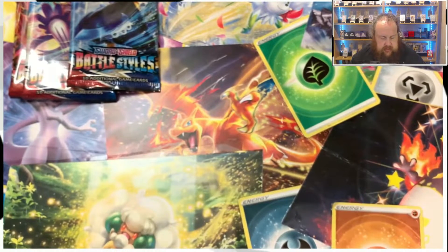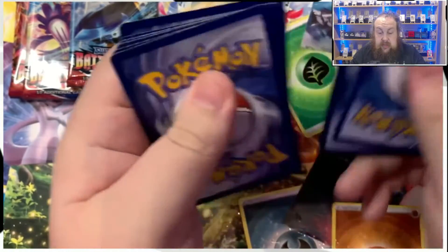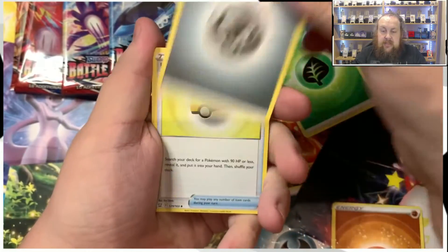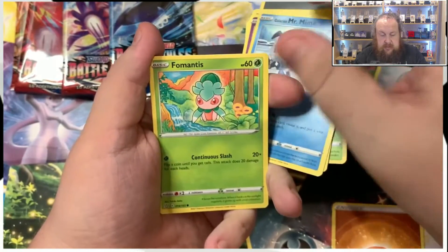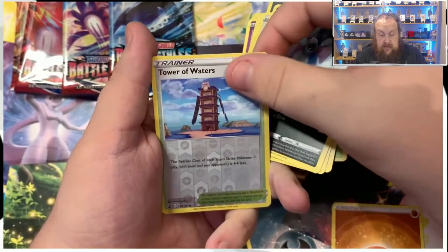So far we've not really had anything. That's one, two, three, and four — halfway through. Pack five: Metal Energy, Level Ball, Spewpa, Whimsicott, Ralts, Galarian Moltres, Mienfoo, Zubat, Surskit, Chewtle, and Feroseed.